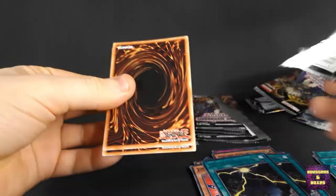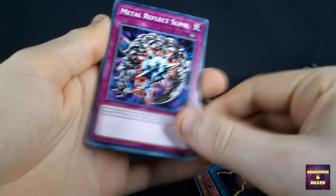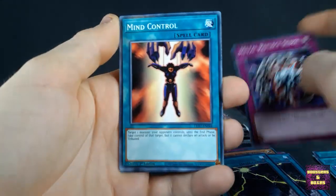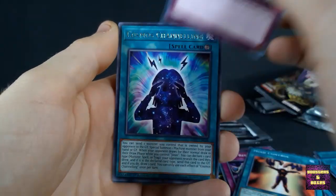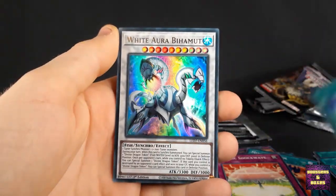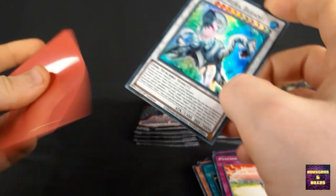Open the pack. Metal Reflect Slime, Mind Control, Psychic Shock Wave, Cosmos Channeling, White Aura Behemoth — and another Ultra Rare indeed. Damn.